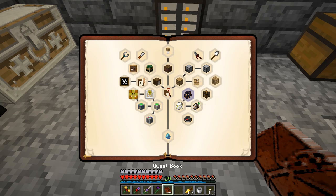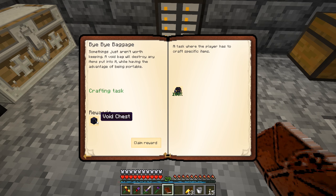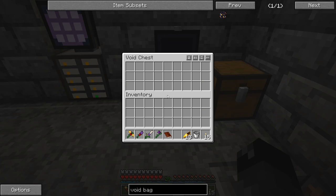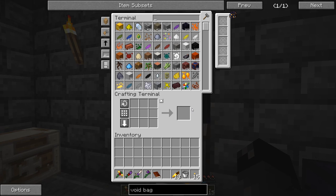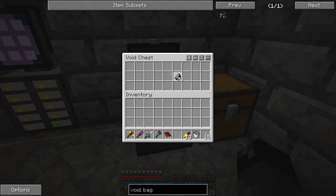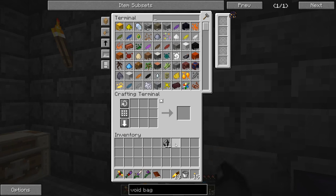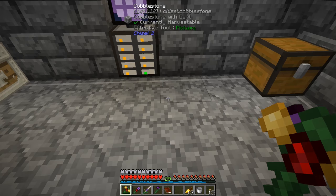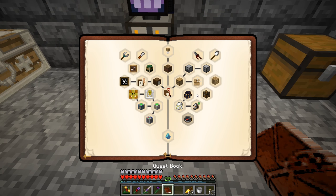Claiming the reward gives us a void chest, which is probably a bit more useful. Let's see how it works — it deletes items one at a time, so if you shift-click a lot of things in there you have a little bit of time to second-guess yourself. Having multiple ways to delete items is always good to have.